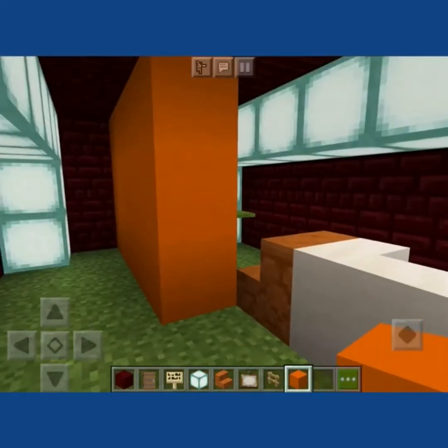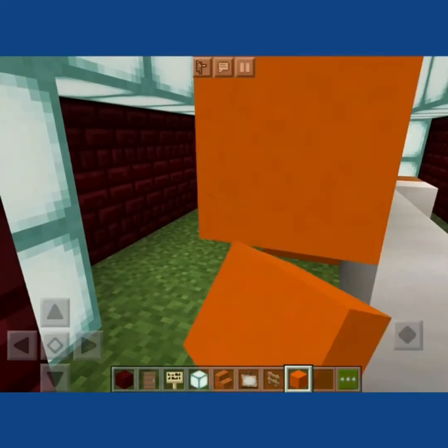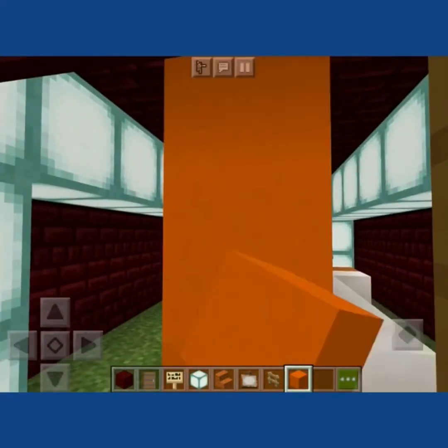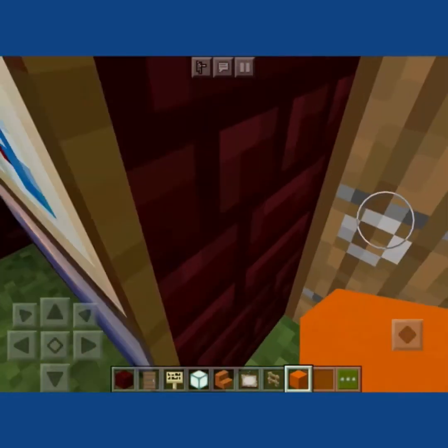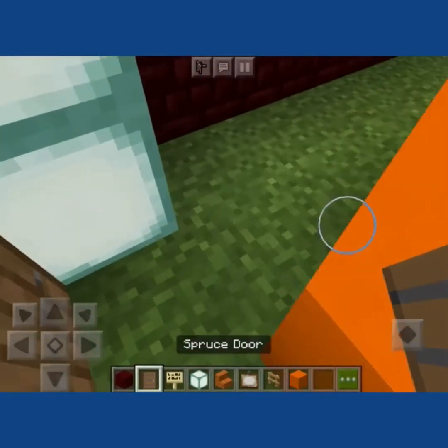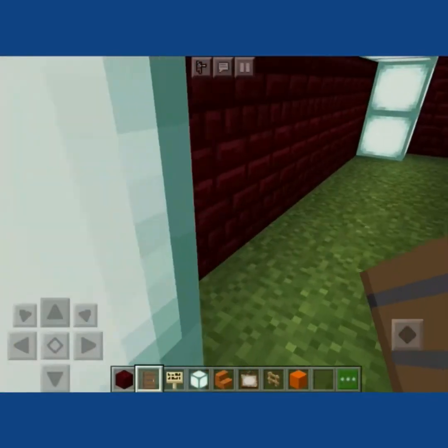I just want to make it orange because orange is one of my favorite colors. No it's not — green is. As you walk in you'll come in here, it'll be right here. Start working on my room.